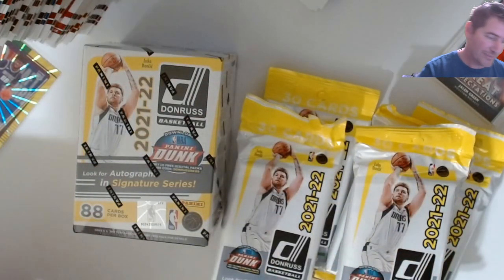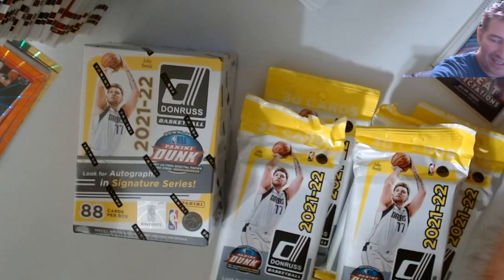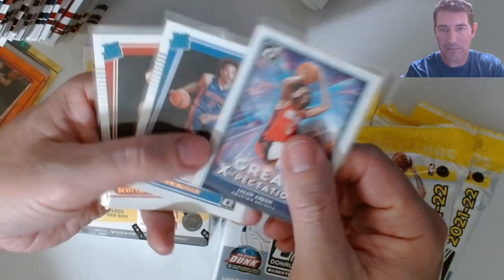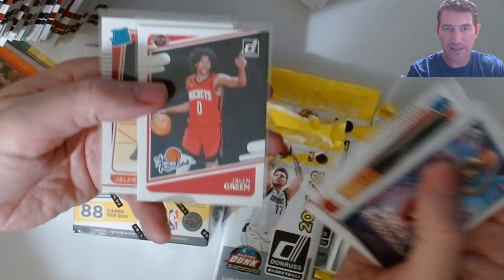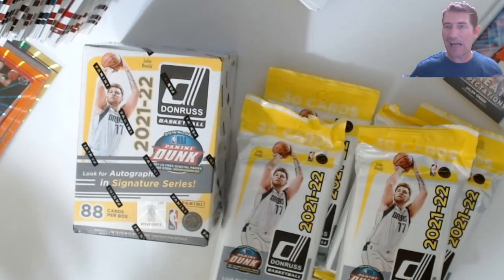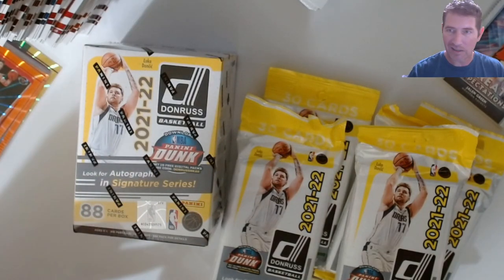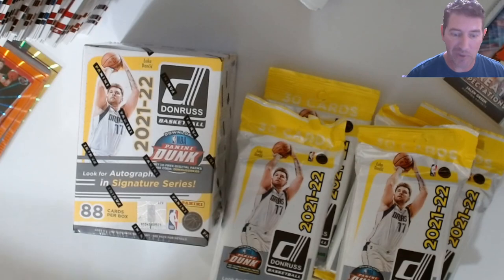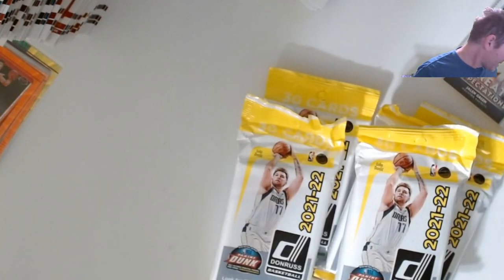As for rookie pulls, I did get some good base rookies — rated rookies — including a Jaylen Green, Cade Cunningham base, Scotty Barnes, two of them, another Jaylen Green rookies insert, and a Jaylen Green base. Some decent rookies, but I haven't yet pulled the ones I'm looking for: Mobley, Suggs, and Wagner — the Cavaliers and Magic rookies. I'll take more Cades too.